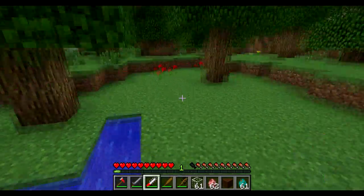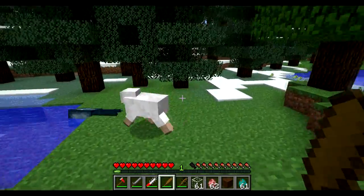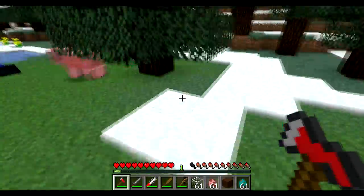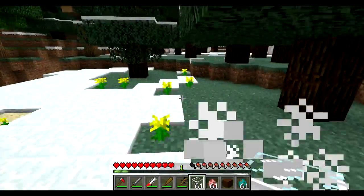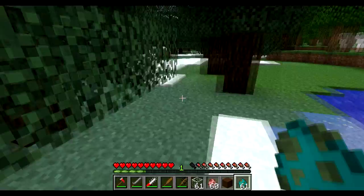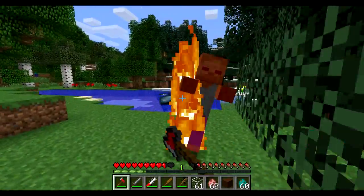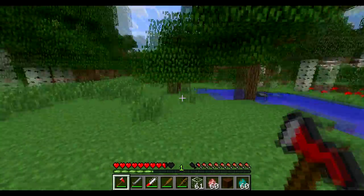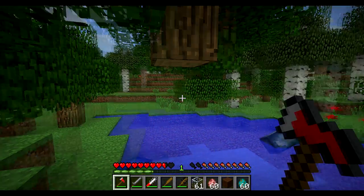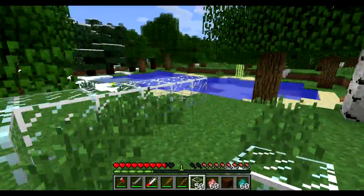Now we're going to move on to the fire axe, which actually has a couple of interesting uses. The fire axe is good for 400 uses and does 4.5 hearts of damage. For some reason it appears to do a little less than the other ones, but that's perfectly fine — it's not its main use. It takes 3 hits to kill a zombie. The main use of this is actually as a regular axe — it's as strong as an iron axe. However, it is also used for breaking glass, which is a really weird one. Because it's a fire axe, it's used to break down homes and glass and stuff.